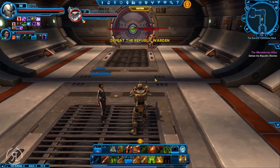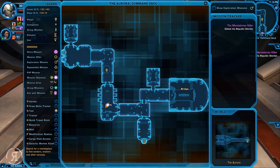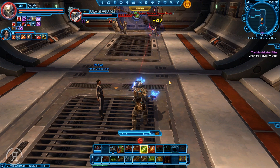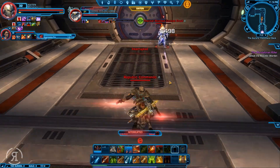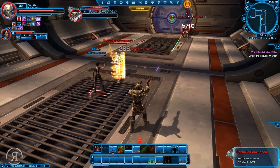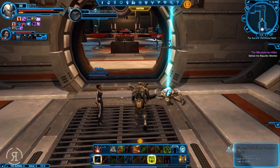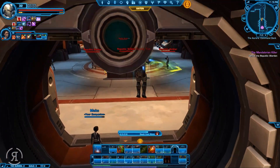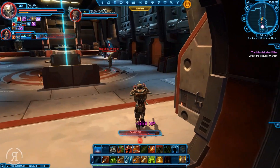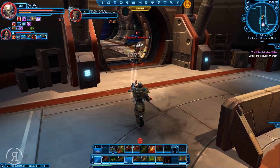They're sending all their recruits to their doom. We have to defeat the Republic warden - it's up ahead. Mako on damage again, and we're going to try and take out the droid first. She's concentrating on the droid, so that's good to know. She is actually soloing the Republic commando right now - magnificent. Death from Above - and the Republic warden is coming along with these guys. More the merrier, it's a party.